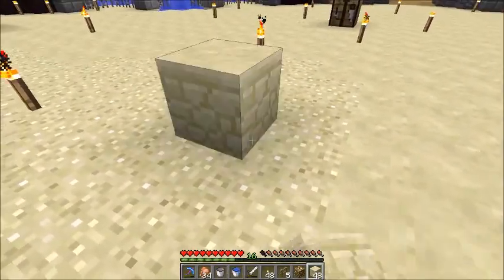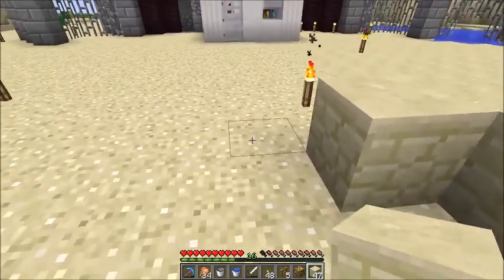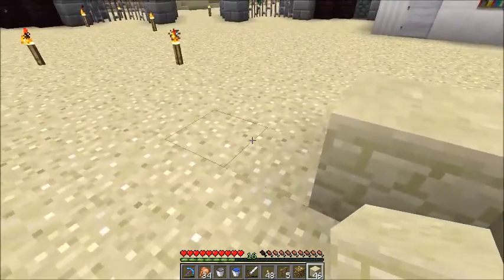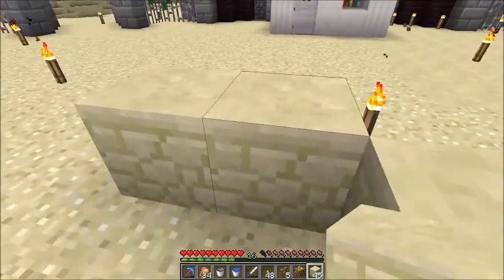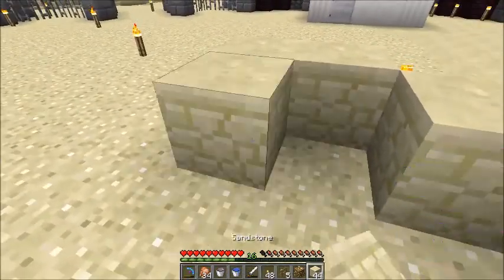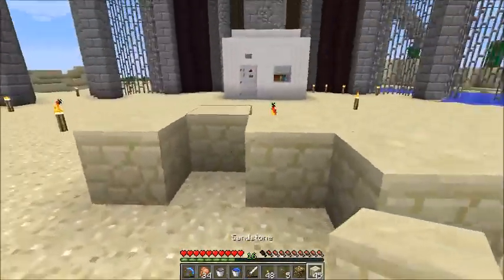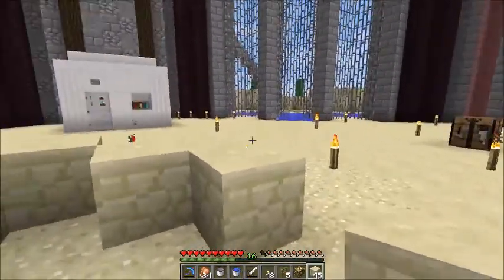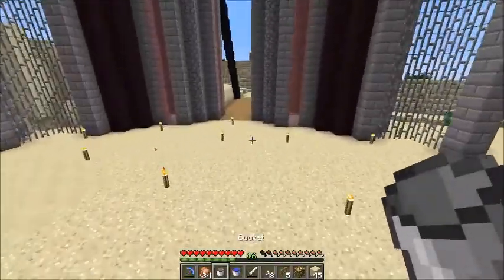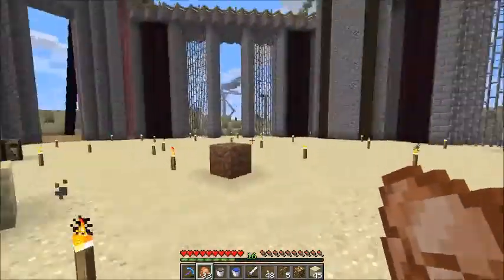We're going to get the water set up and all the houses are going to be on the outside. Let's see — it would be like here, here, and then here. I'm going to do like some fountain thing and all the rivers are going to flow into here, so it's going to look epic.